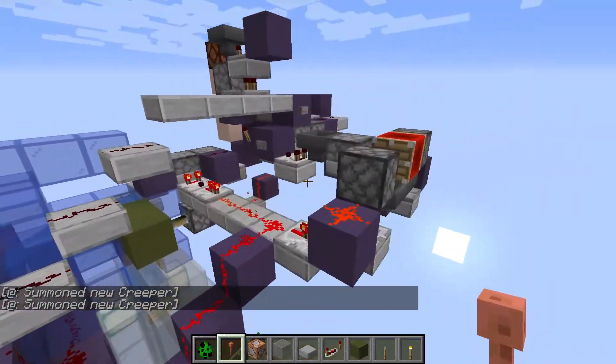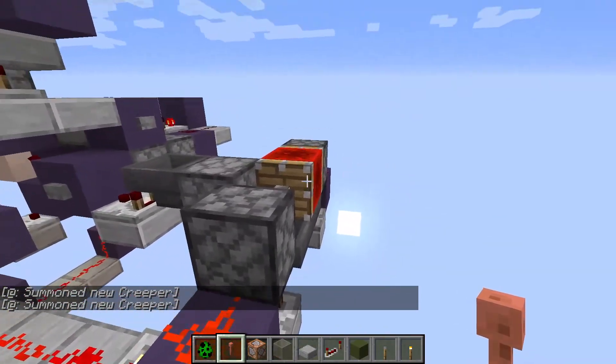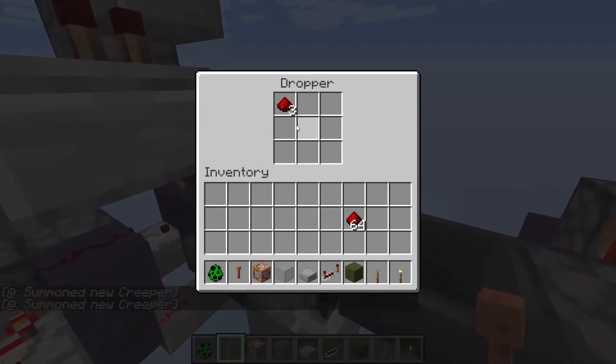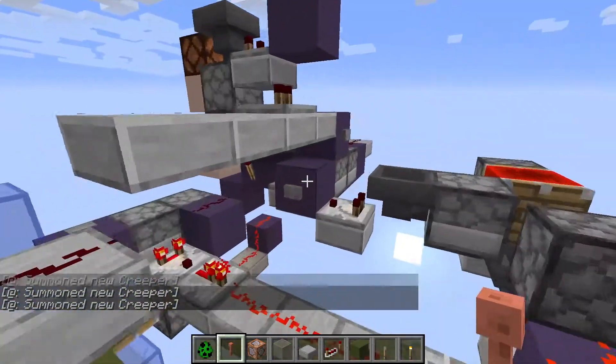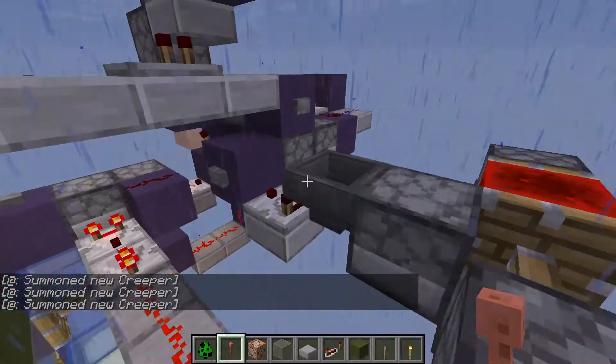A clock here attempts to turn the system off every so often by pushing these redstone dust out of this dropper. If it succeeds three times, the system will turn off. But every time there's a lightning strike, these are pushed back into the dropper, resetting the counter.